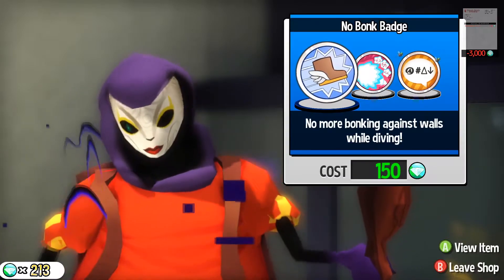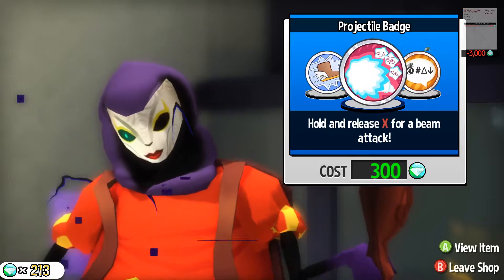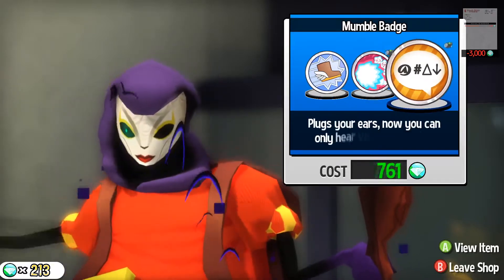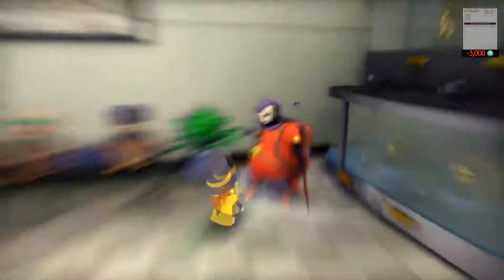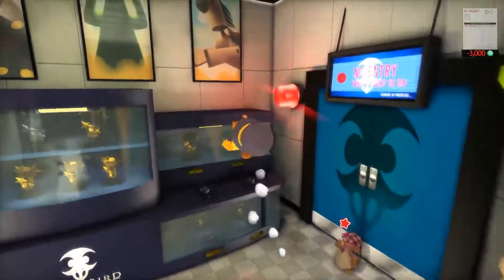No more bonking against walls while diving — that sounds nice. Hold and release X for a beam — I get a Kamehameha wave! I want a Kamehameha wave. I can't — I still got my double sunglasses on and I can't afford it, so I'll come back later.